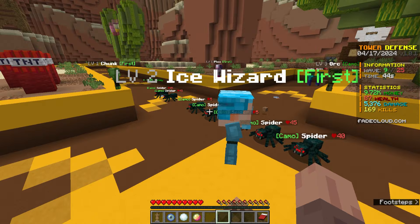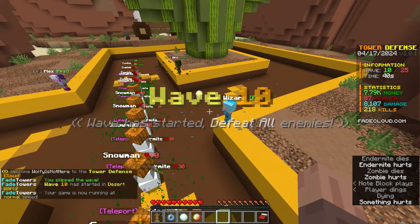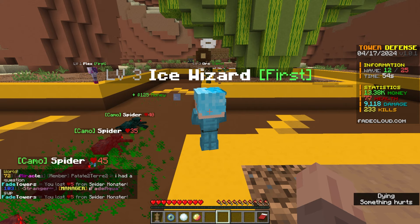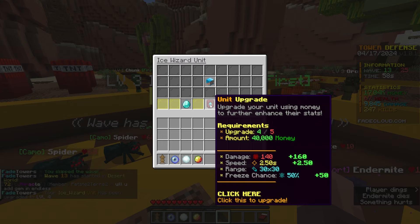My internet's back. Look at the ice wizard unit — if I do this next upgrade, it goes plus 70 damage, plus 10 range, and also gets a plus 25% freeze chance. That is so cool. I keep forgetting that in the later upgrades, they start getting these really good abilities. Let's upgrade it. I think what I should do next is start upgrading the chunk as well.